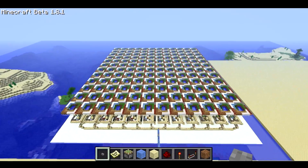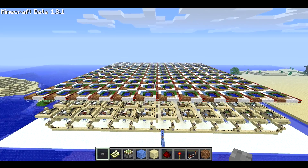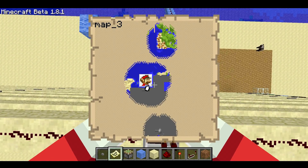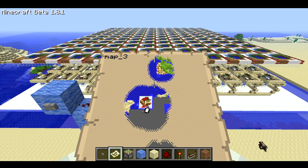Welcome back, SethBling here. In front of me I've got a huge 96 by 96 block contraption and it looks kind of funny, but when I look at my map it appears as pixel art of Mario. It looks a bit like this. It's easier to see on my display than it is on the video I'm sure, but it looks like Mario.